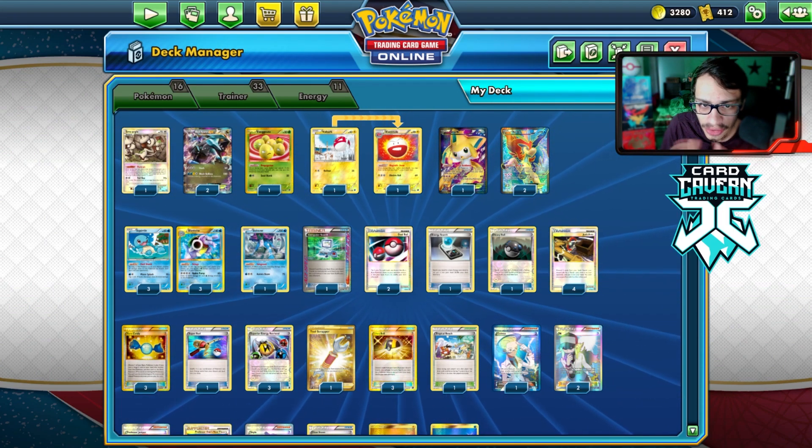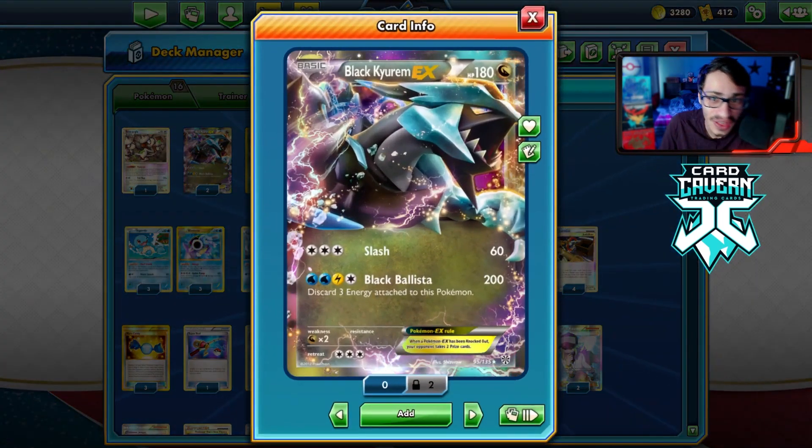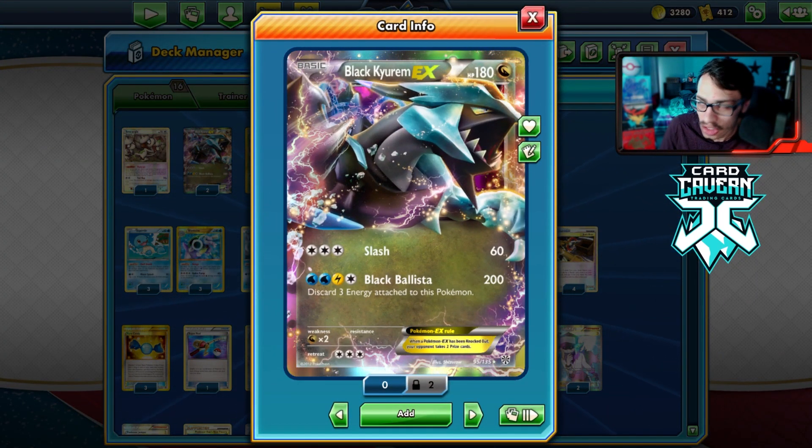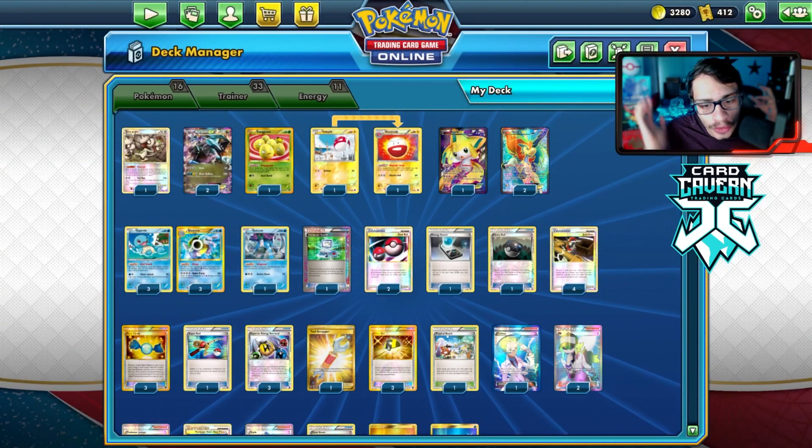This is the list I have for the Black Kyurem deck — it's a very fun deck to play. Black Kyurem can take out anything in Legacy other than like Sigilyph and Suicune, but it's a very powerful card when combined with Blastoise.